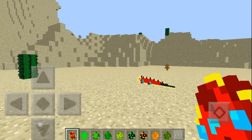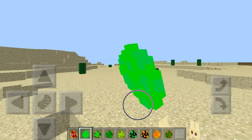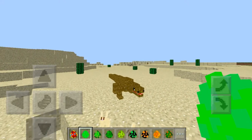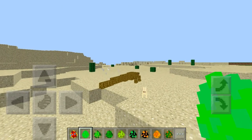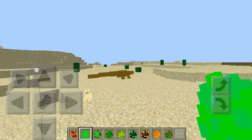Now we actually have the Wither Skeleton right here. As you guys can see, it looks like a gigantic alligator, to be honest. It just killed a rabbit — it killed a rabbit instantly! Did you guys see that?